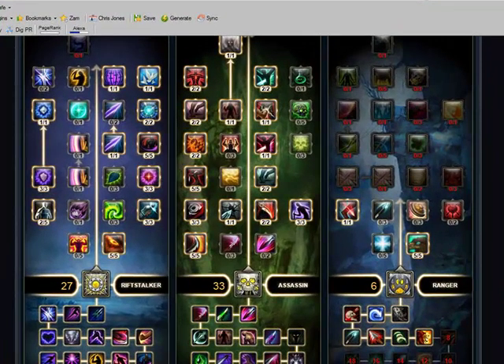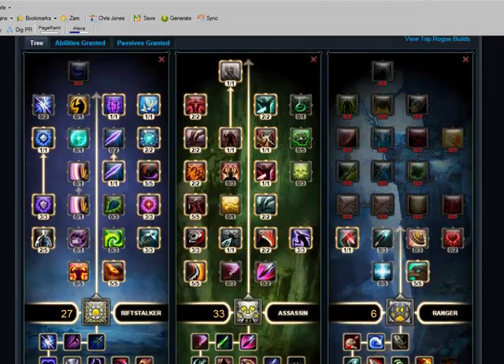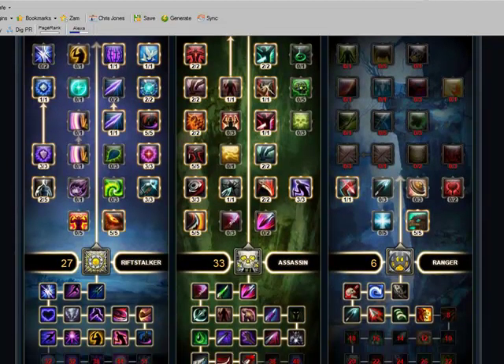Hi guys, just wanted to do another video here. Some of you have been asking for a good PVP spec for the Rogue, so I've decided to do a video. This is using the Zam Calculator. Basically, this is a very good PVP spec for the Rogue. It's based on the Assassin Riftstalker Ranger spec, and it's not actually that widely used either.